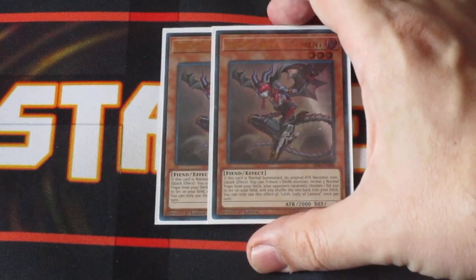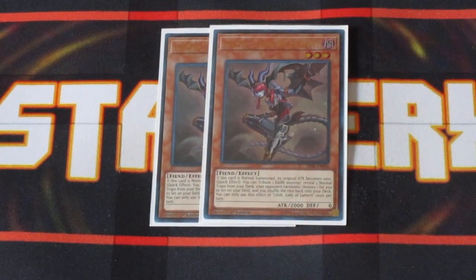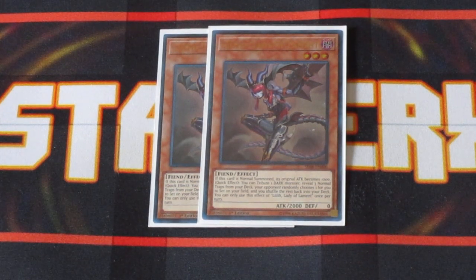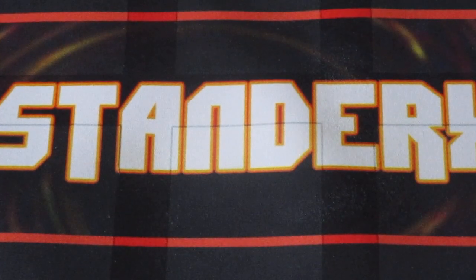We have two copies of Lilith. Lilith basically has a quick effect where you can tribute off any Dark or Tribute monster on the board, and you get to reveal up to three normal traps from your deck. Your opponent picks one, it gets set to your field, and the other two are shuffled back into your deck. It allows you to get your traps on the board, so you can play your back row and further break your opponent's board as well. Always, always good.